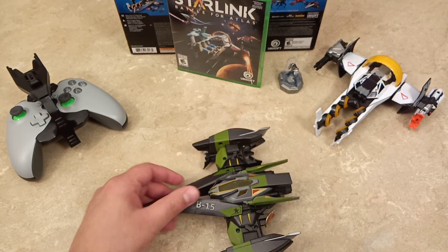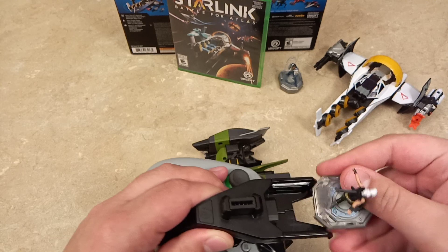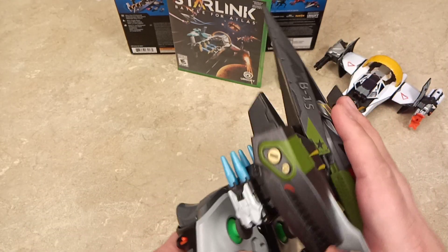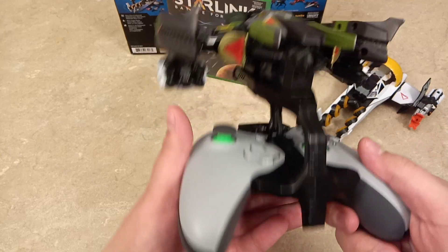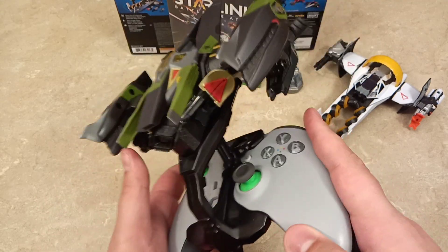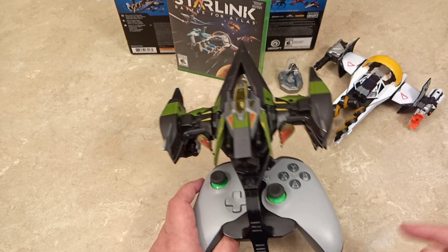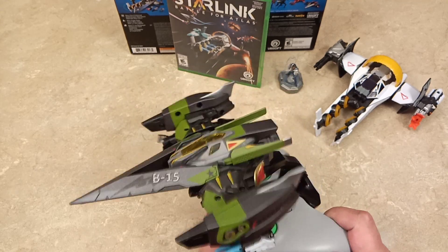One thing I also found out that I'd like to note in this video: whenever you actually put the mount on your controller and get your ship in there, at least on the Xbox One, it covers up your headphone jack, which I am not that big of a fan of. Because I use a wired headset, which makes it difficult to talk to my friends while playing. Let me know in the comments below if it's the same way with the PlayStation 4 edition. But back on topic, that is how the Cerberus looks on the mount, which looks really, really nice.